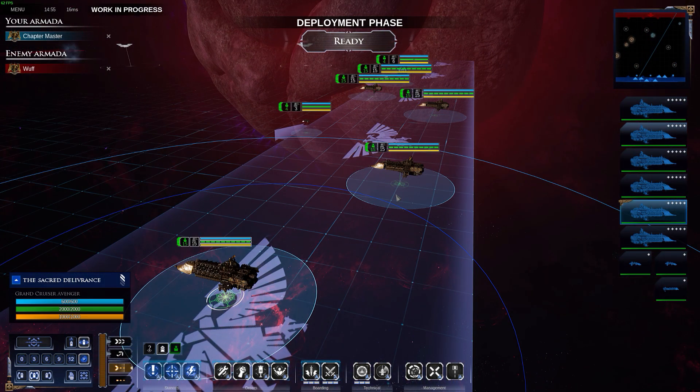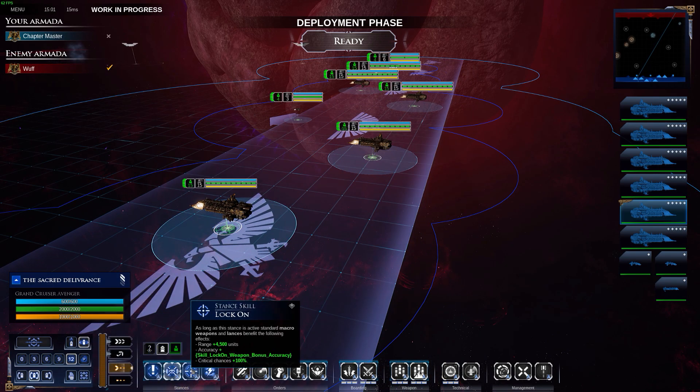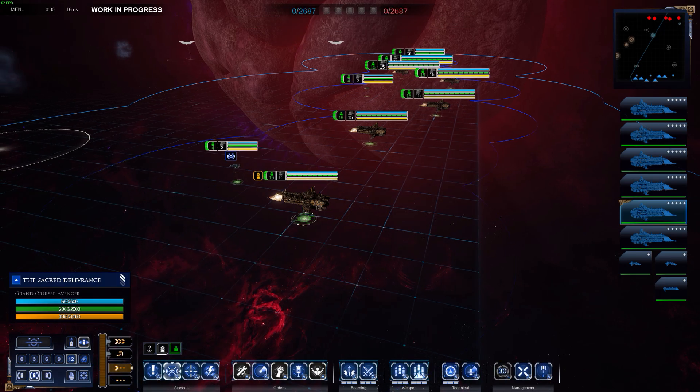I tend to select all my ships and put them on a range of 12. Once I get about halfway to the enemy, that's when I'll start doing the lock-on stance — once I've reached an area where I feel confident I can really get locked onto the enemy. Let's click ready and do it.